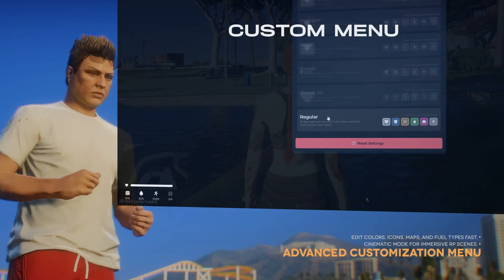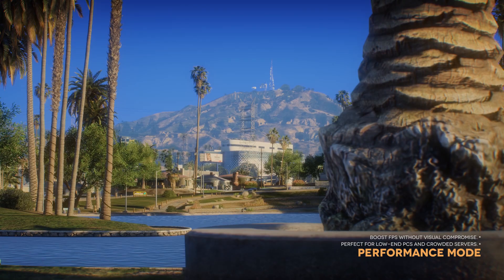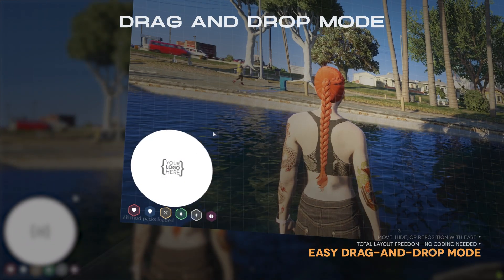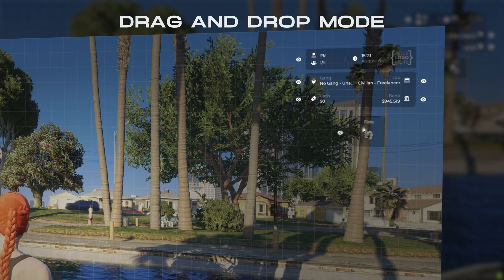Customize colors, positions, and styles freely. Drag and drop the map, tweak your needs icons, and enjoy a fully modular menu system.